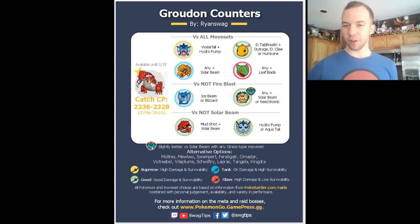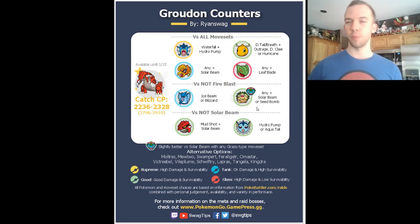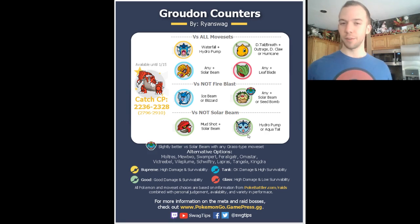Against Solar Beam sets of Groudon, Venusaur is the better option. It kind of goes overlooked that Venusaur is both Grass and Poison-type, giving it that immunity-tier resistance to Grass attacks. So it's able to survive a lot more Solar Beams, tanking and dodging them before getting hit with that Deathloop glitch. Especially against Dragon Tail Solar Beam sets, packing a Venusaur — or even a Vileplume — might be a more viable option than your Exeggutors. And if you're up against non-Solar Beam sets like Earthquake and Fire Blast, then Groudon actually comes in as a really good counter to Groudon.